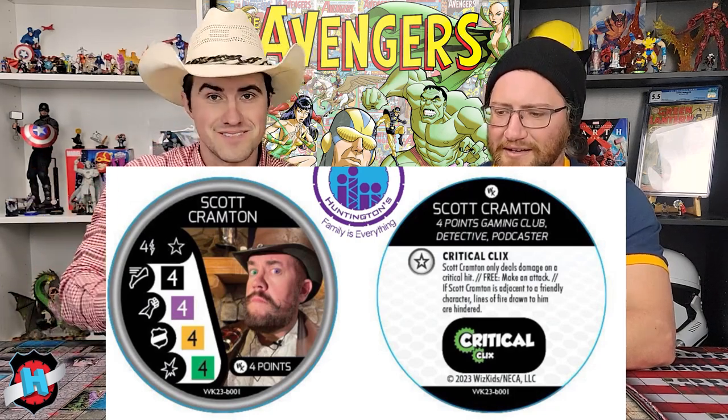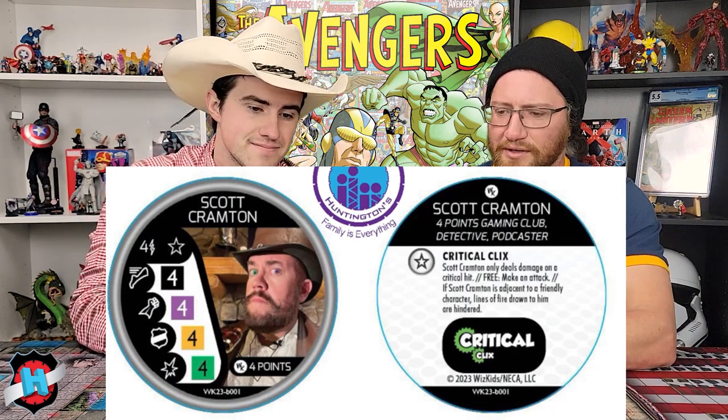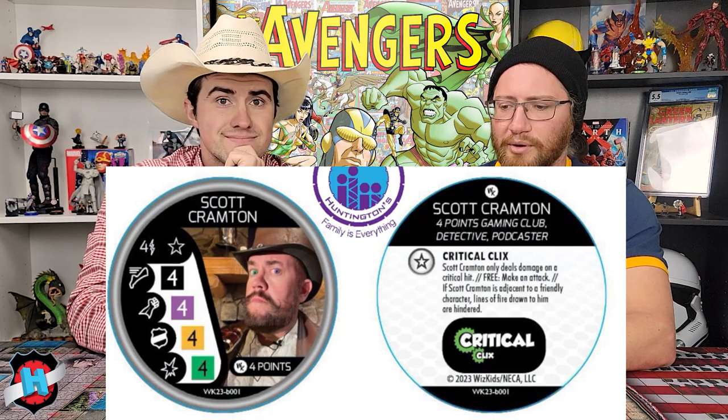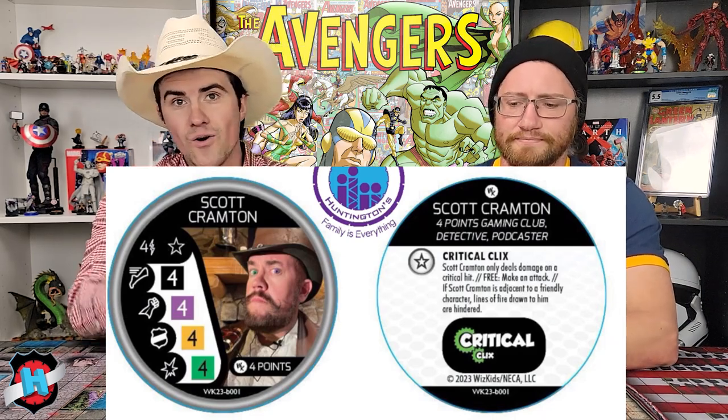For four points, he gets to make one attack for free. He's also an enhancement, so if you have any range on the team, that's useful. He has four damage, so a Critical Hit means five damage if he pulls it off. And at four points, cheapest enhancement ever made. The hosts joked: Critical Clicks only hitting on a Critical Hit because only one in twelve of their podcasts is worth listening to — and a dig at the 30 seconds of silence at the beginning of their episodes.